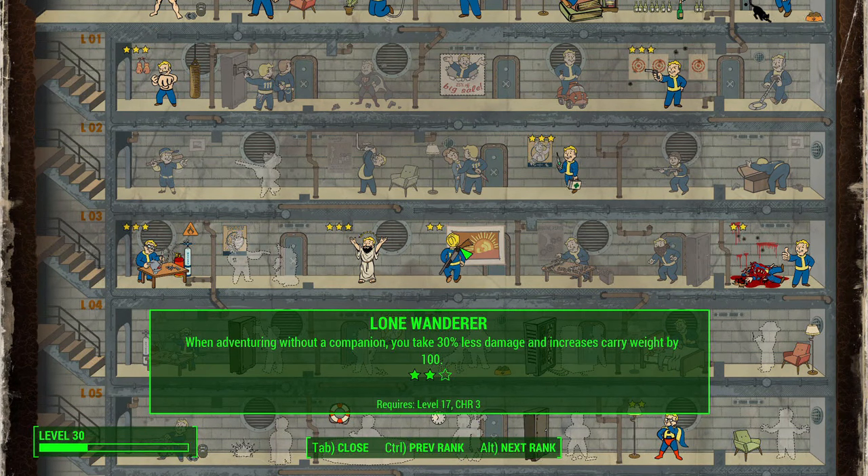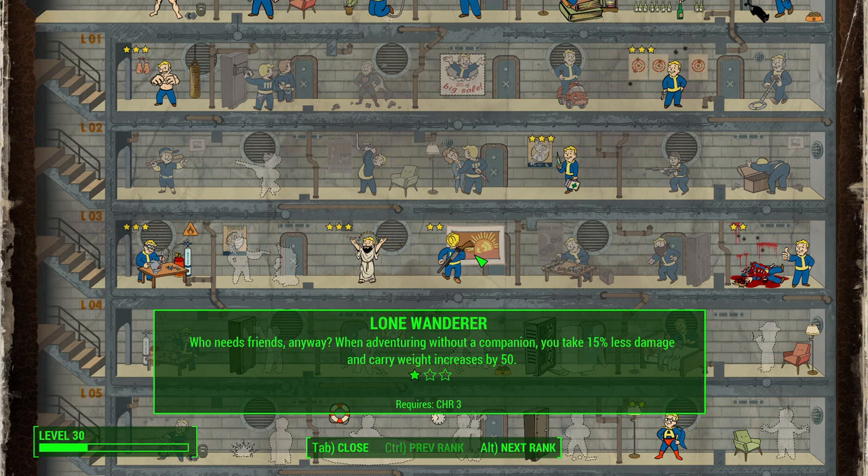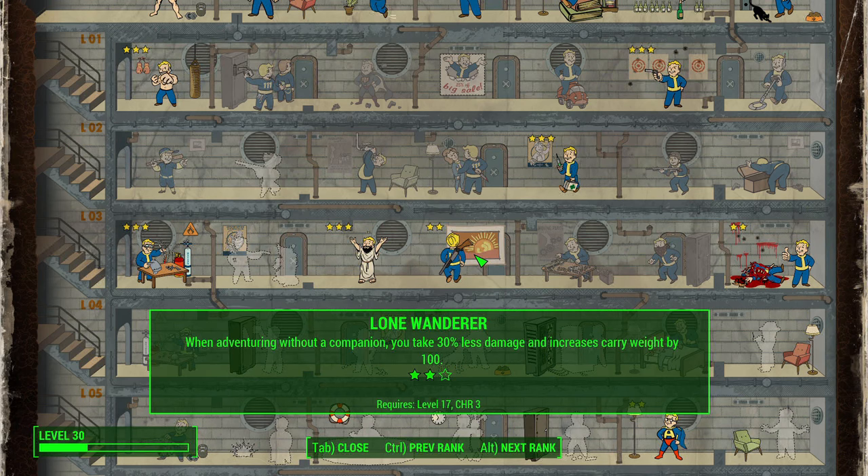Next is Lone Wanderer. You may be wondering — Captain America has rolled around with Black Widow, Falcon, and Bucky, so Lone Wanderer doesn't make a ton of sense. But I took it because I wanted to experience this build on its own. You can absolutely take a companion — it totally makes sense for the character. I just took Lone Wanderer because it is so unbelievably strong. I still think it's the best perk in the game.